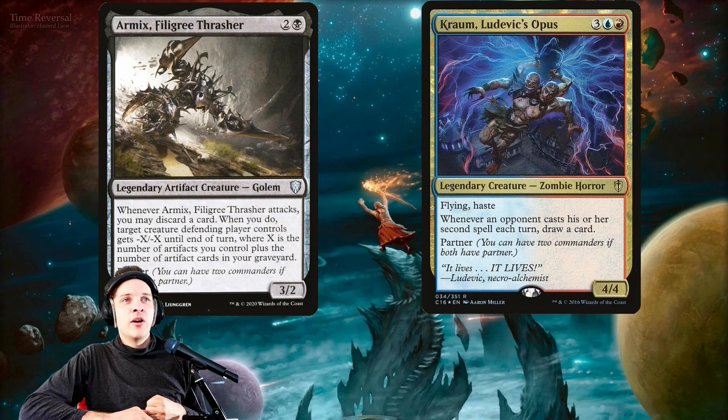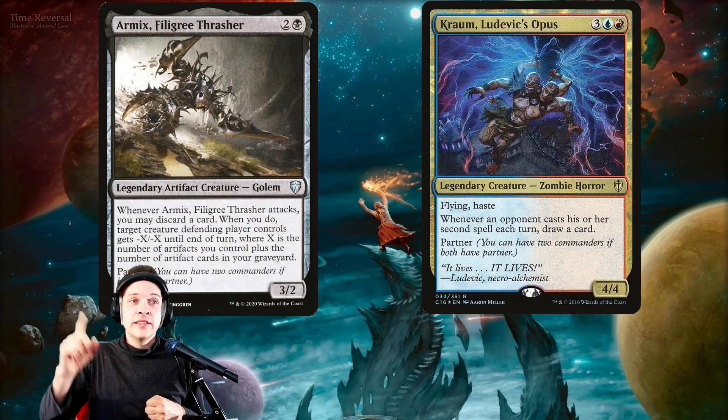So why play Armix's Fylgja Trasher? This is a mono-black, free mana cost 3/2. Whenever Armix's Fylgja Trasher attacks, you may discard a card. When you do, target creature the defending player controls gets -X/-X until end of turn, where X is the amount of artifacts you control plus the number of artifact cards in your graveyard. And it is an artifact itself.